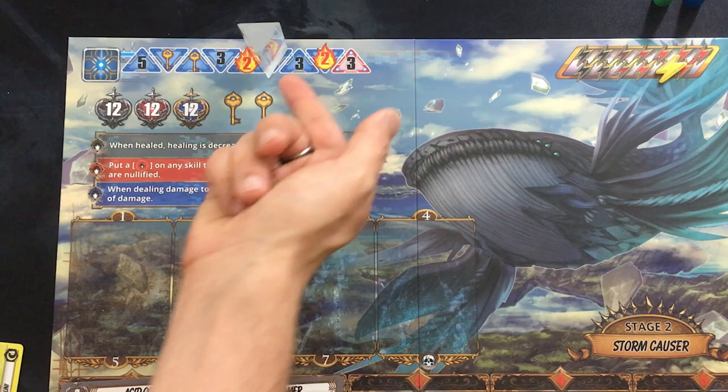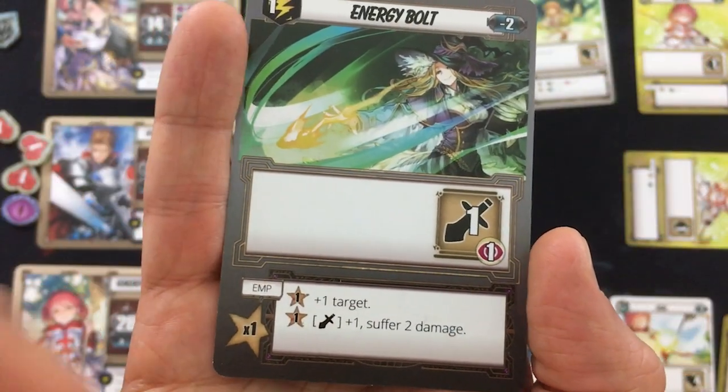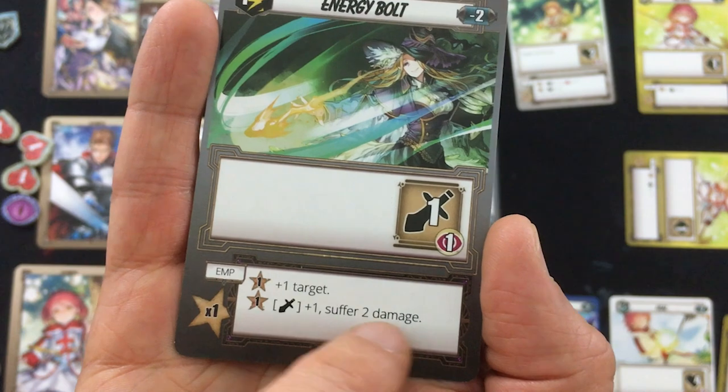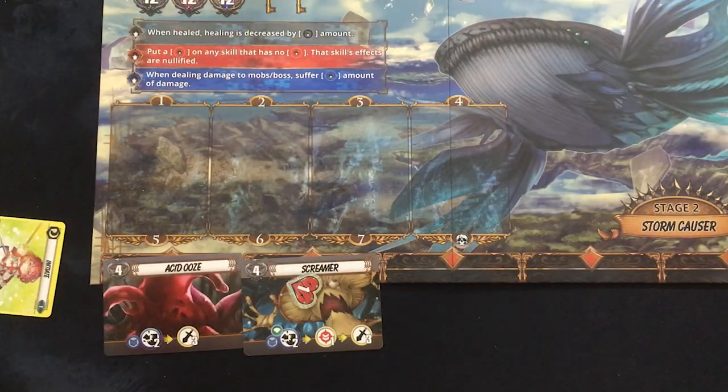Holland's going to use Energy Bolt. He has one star. He could add another target to do one damage to two different people, or do plus one damage and suffer damage — but that wouldn't hurt him here with Chaos Flare. Either way these guys aren't going down, so maybe I spread the damage out and try to get them next turn. We have ways to deal two or three damage. It does put Holland up to two aggro in some danger, but Fortress — the misprint card — lets you remove one aggro, so we'll bring him back down to one. Kukurito's going to give himself two shields.